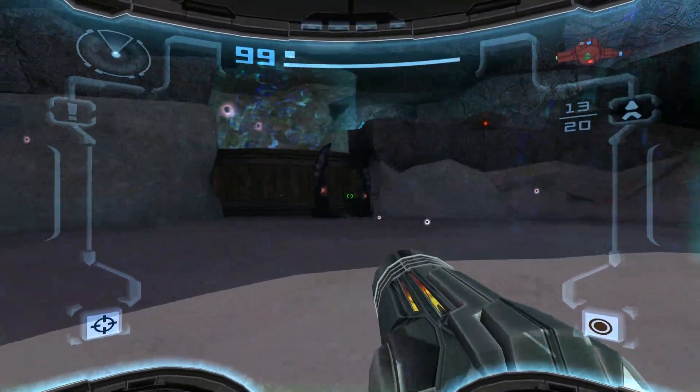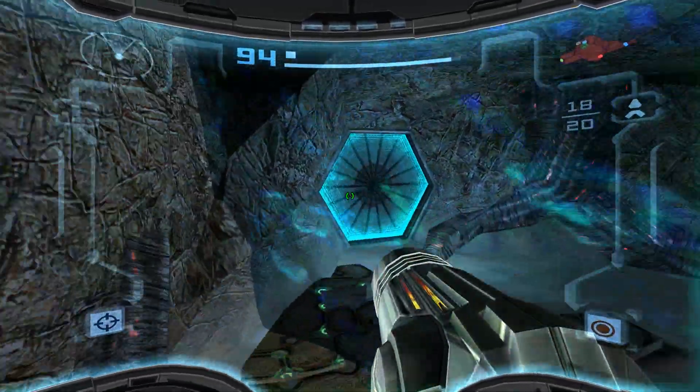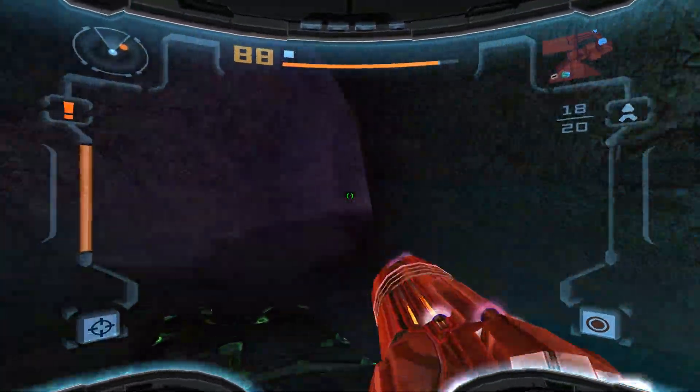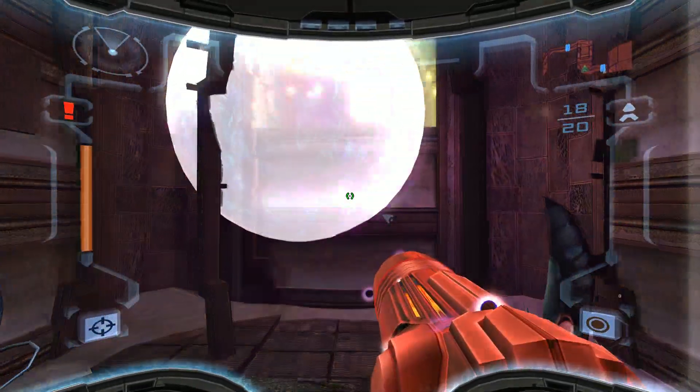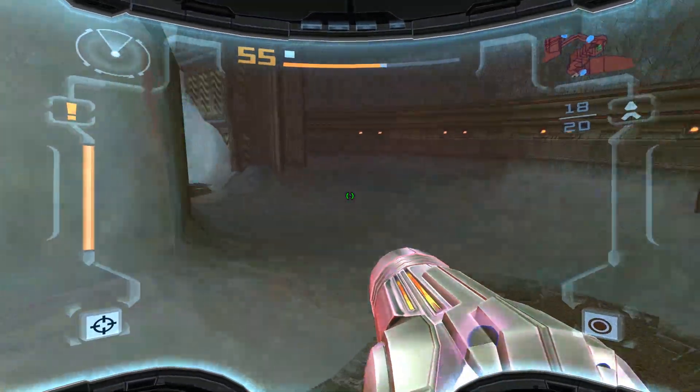So we want to go back to the portal so that we can get out of here. But we can do that now easily because we have the Space Jump Boots. I don't know if I've actually scanned one of those light creatures, so we'll make sure to do that.